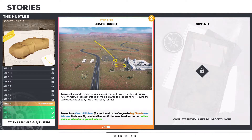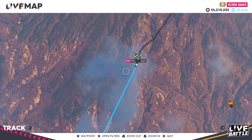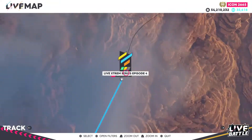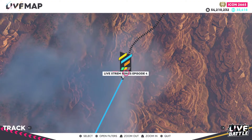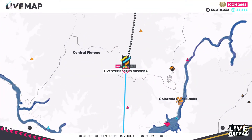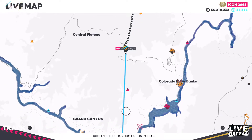Moving over to step number four: Lost Church. Travel from Central Plateau, far northeast of Las Vegas, to the big church near Winslow, between big land and meteor crater near the Mexican border, with a plane, a boat, or a ground vehicle. For step number four, leave from the Central Plateau — I recommend leaving from the tent in step number three. By car it's 33 miles away; by plane it'll be a little over 8 miles, so a plane is definitely the better option on most of these steps.